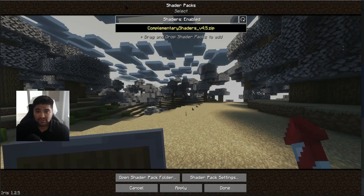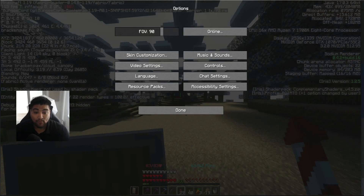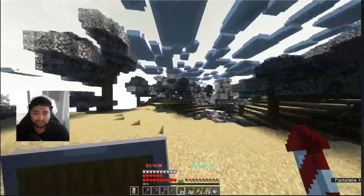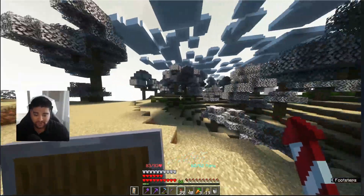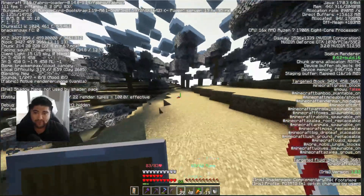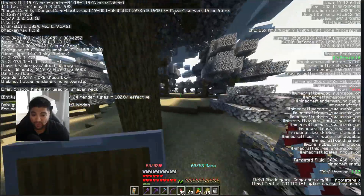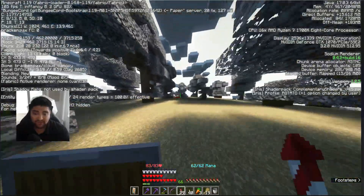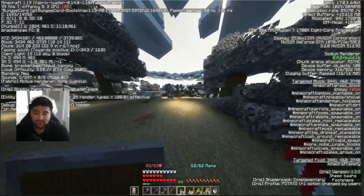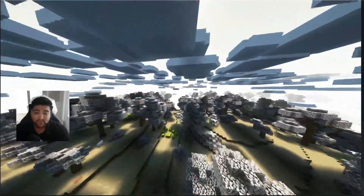I'm running Complementary Shaders in Potato mode right now — it makes the Minecraft experience so much better. A lot of the difference is in the lighting and water. You can see some shadows. We're heading back down to the overworld. I'm still hitting about 90 to 105 frames per second with the shader pack enabled alongside Sodium — that's really nice.